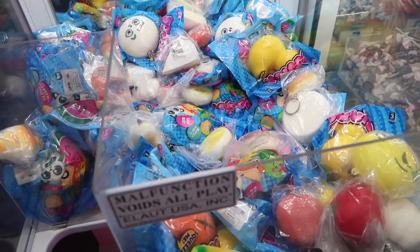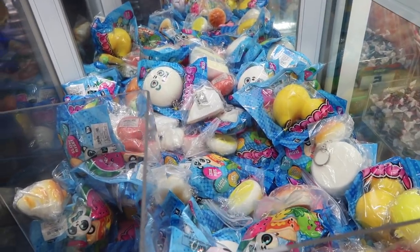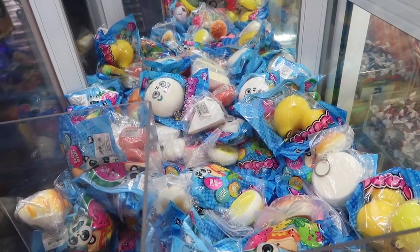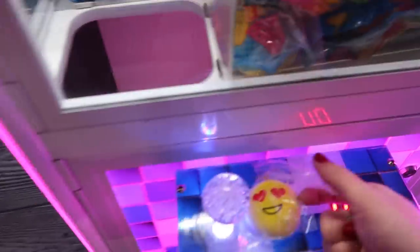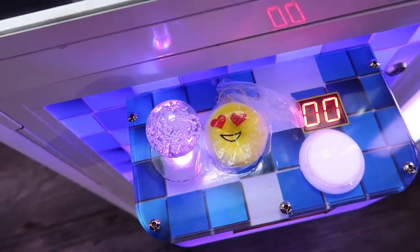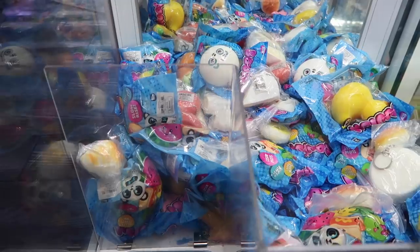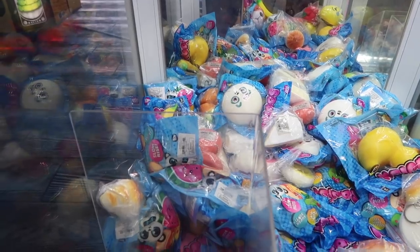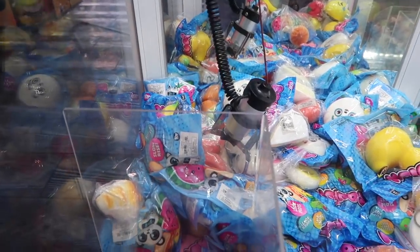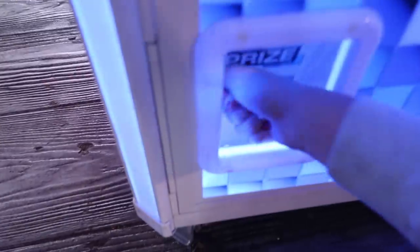I'm going to try this squishy claw machine — I have yet to win from this one. I'm going to go for this bun in the front since it seems small enough for the claw, because this claw is really small. We got it! It's a little heart emoji squishy. Yay, we got a squishy! Let's see if we can get twice in a row. I'm going to go for this pink one in the back that's also pretty circular. Yes, I think we got another one — two squishies! We're killing the squishy claw machine.